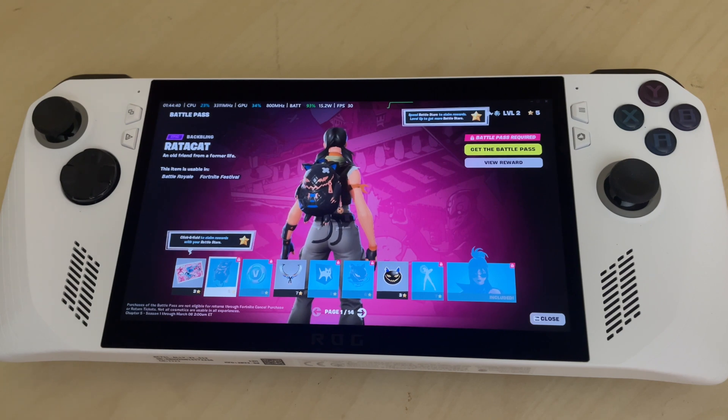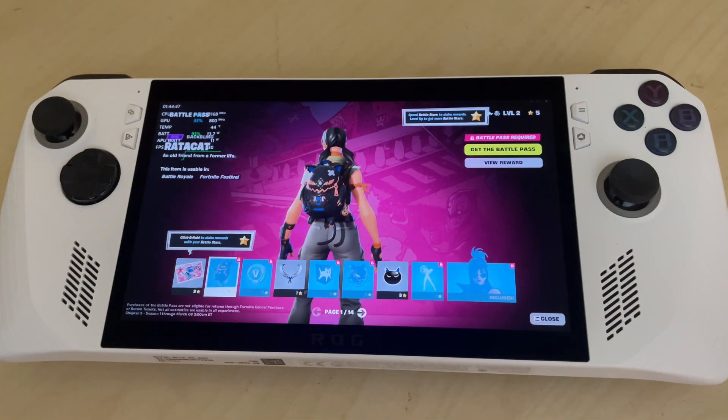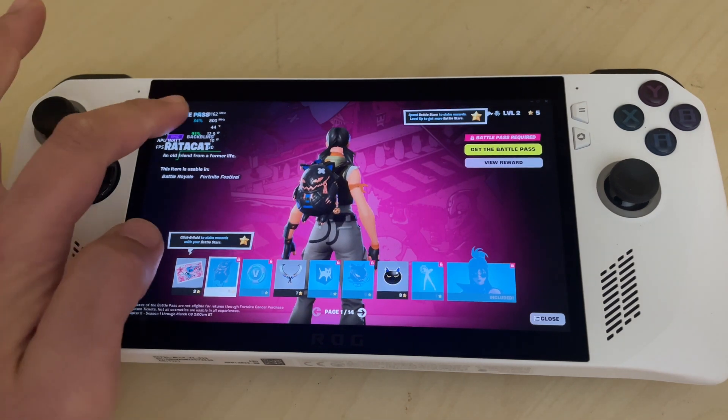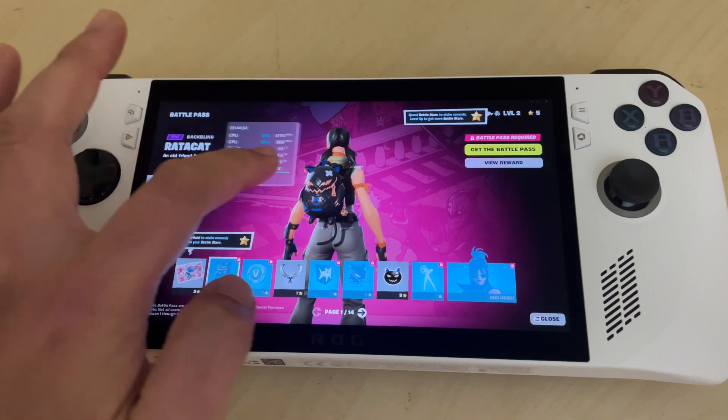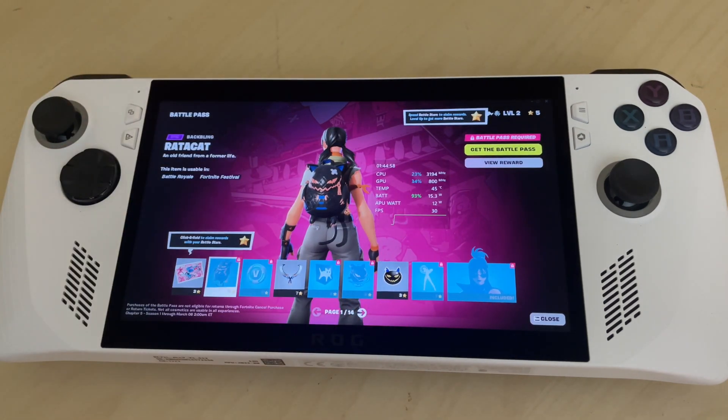For the third and final mode, we just tap the Command Center again and real-time monitor, and we have something called square. Here we have time, CPU, GPU, temperature, battery, APU, wattage, and FPS.